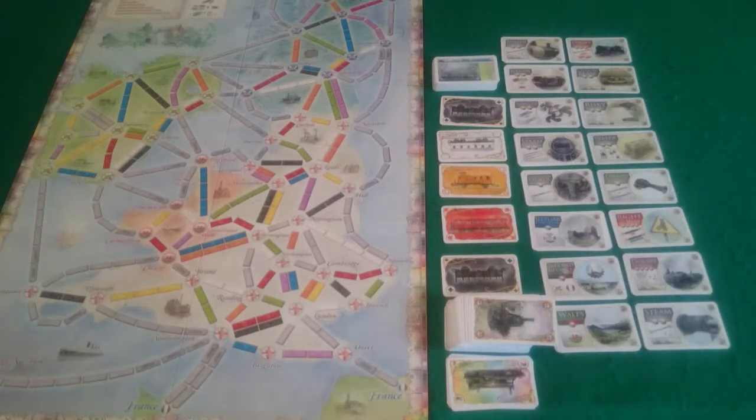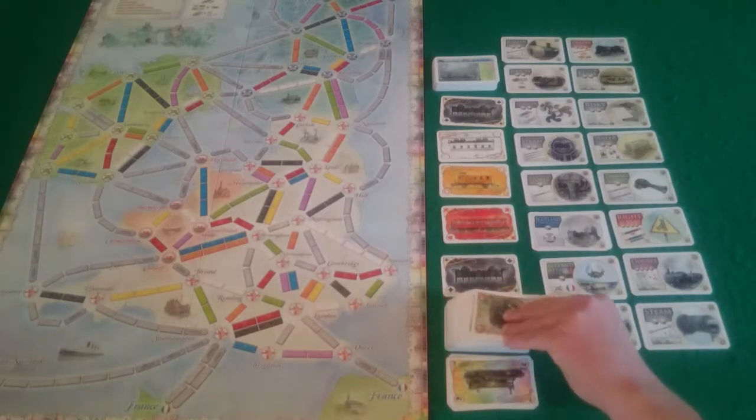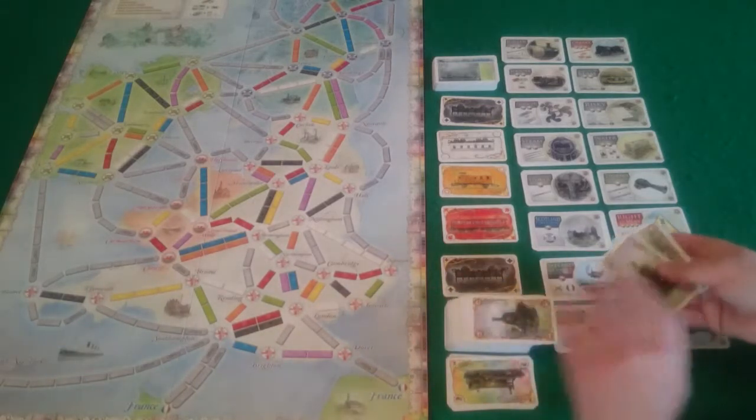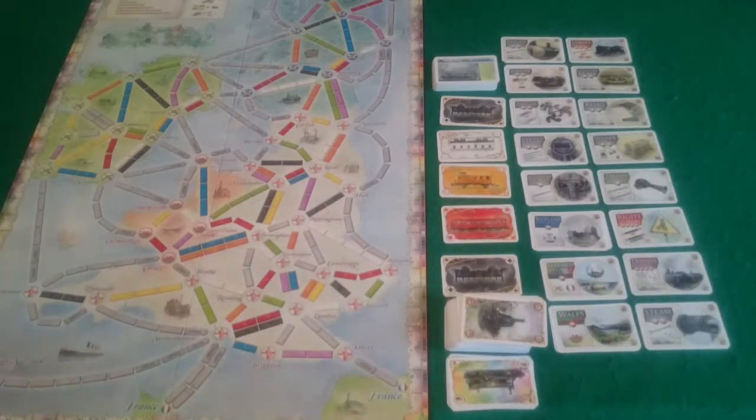Next we have Pixel again. Pixel can't afford any technology so she won't be buying anything. She will use her water tenders to draw 3 blind cards: 2 yellows and a blue.